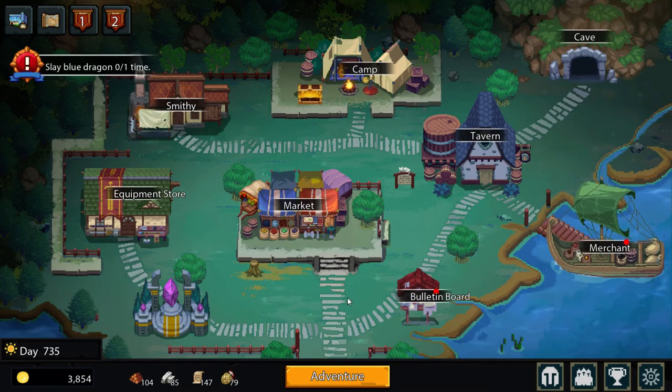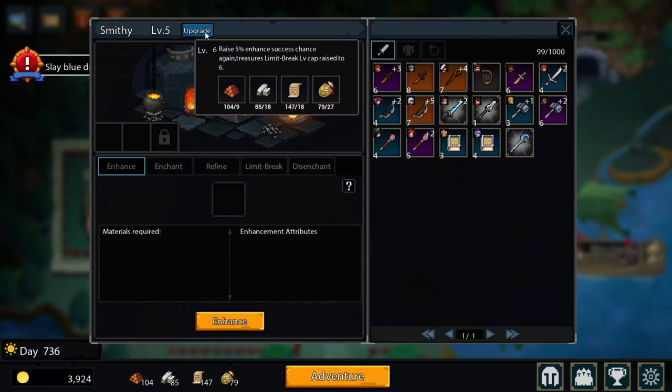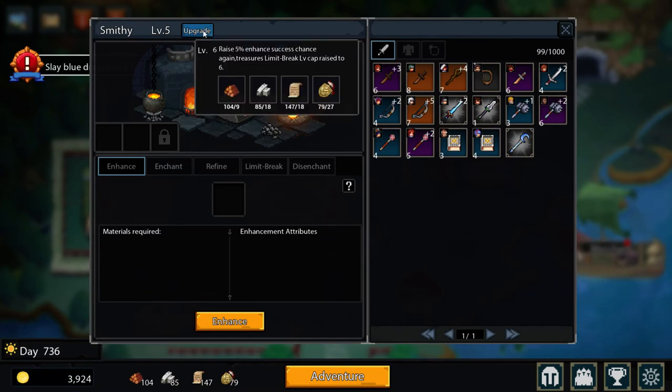Here we can see the money and the time I've been playing - 735 in-game days. We upgrade buildings here, and some need to be unlocked - this one unlocks on level 4, this one on level 10 of camp. Someone is resurrecting here because they fell in battle. To upgrade a building we need certain resources, but I can't do it because my camp is level 5. Everything can be as high level as the camp, so not instantly, but at some point I'll be able to upgrade it.